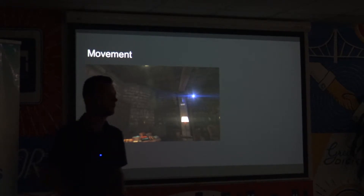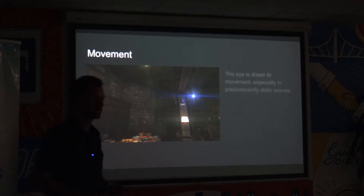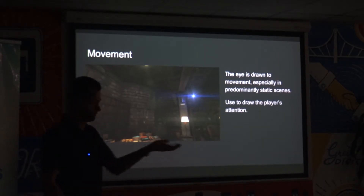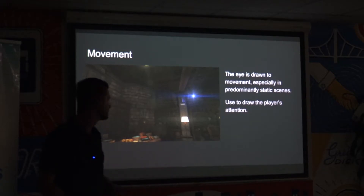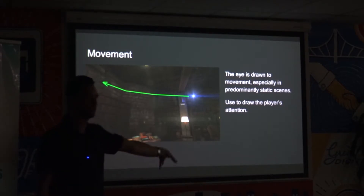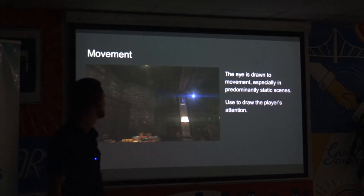Movement catches your attention — your eye is drawn to movement, especially in predominantly static scenes. It's a great way of drawing attention to a specific part of the level and possibly directing a player to that position. In this case, there's a little blue orb that flies around the room, and its sole purpose is to draw your attention to things on top of the pillars.